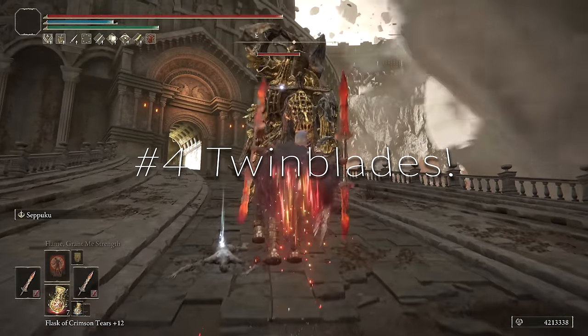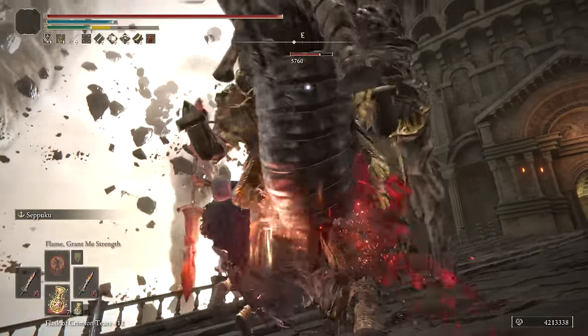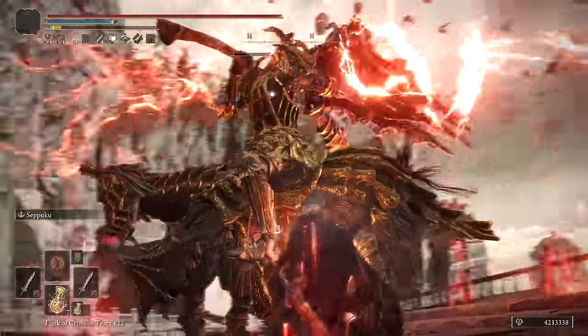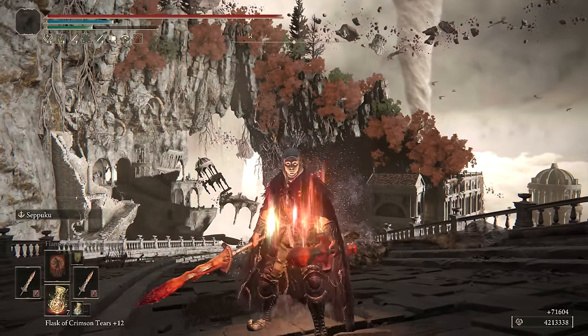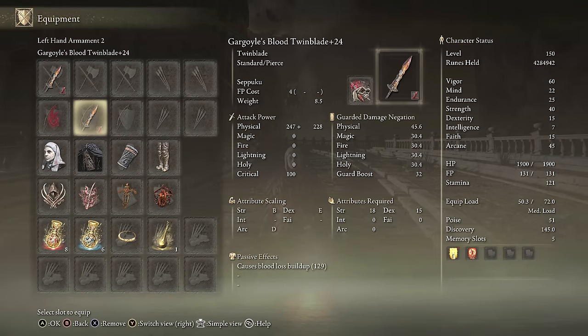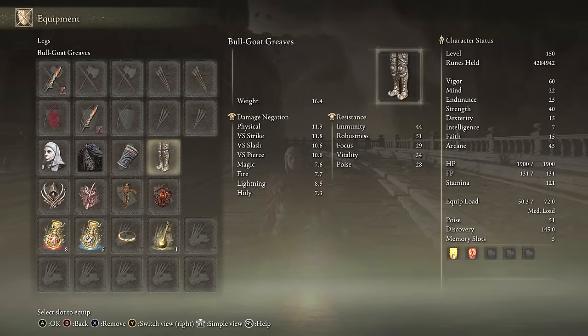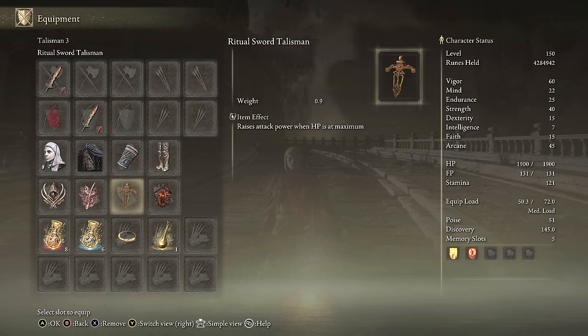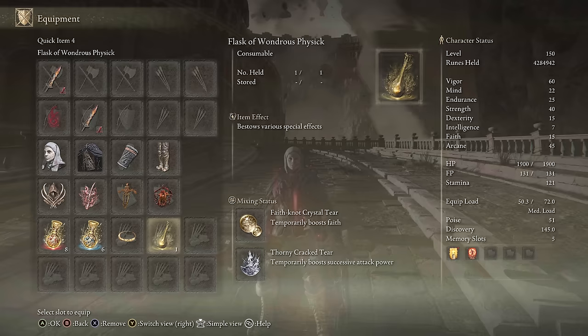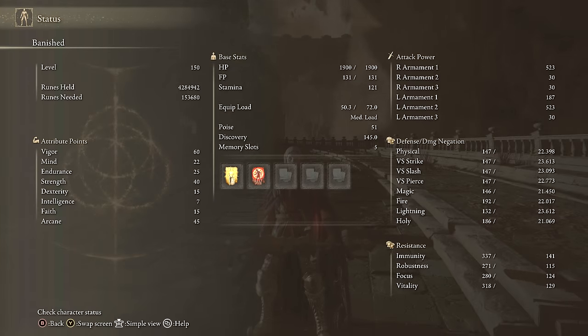At number 4, I'd like to put a whole class of weapons: Twin Blades. Twin Blades are lower on the list for me than Curved Swords, especially at meta levels. For this one, we're using the Gargoyle's Twin Blades with Seppuku on each — I think they edge out the other Twin Blades. For equipment: two Gargoyle's Twin Blades in Blood Affinity with Seppuku, Dragon Communion Seal, White Mask, Raptor's Black Feathers, Claw Talisman, Rotten Winged Sword Insignia, Ritual Swords Talisman, Lord of Blood's Exaltation, Faith Tear, Thorny Tear. Stats: 40 Strength, 45 Arcane, 60 Vigor, 22 Mind, 25 Endurance. Buffs: Golden Vow and Flame Grant Me Strength.